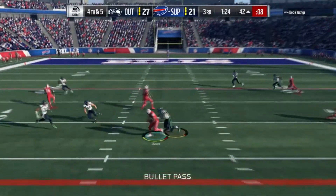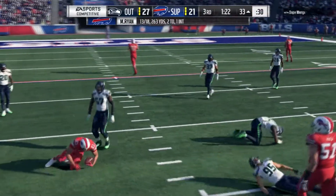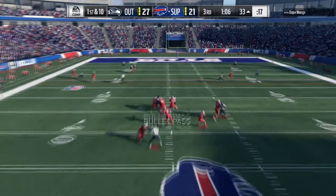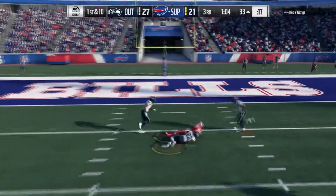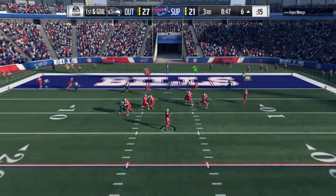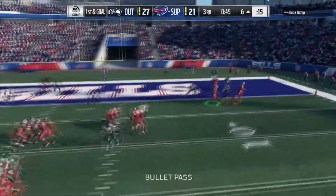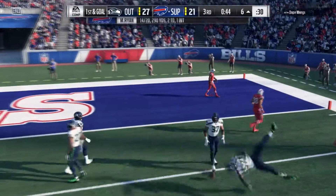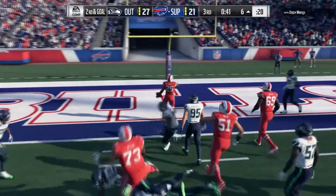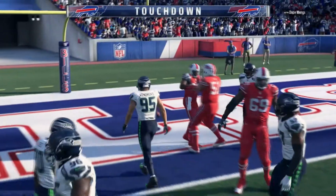Here's Matt Ryan. Andre Reid on the end route — that's a catch, that's a first down with a minute left in the third. Matt Ryan with a post route to Antonio Brown — nice catch, gets down at the six. First and goal. Here's Matt Ryan looking for Evan Ingram in the flat, but that's well defended. Second and goal — handoff to Shady. Shady squeezes through. That's a touchdown.